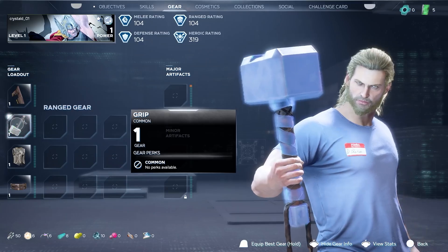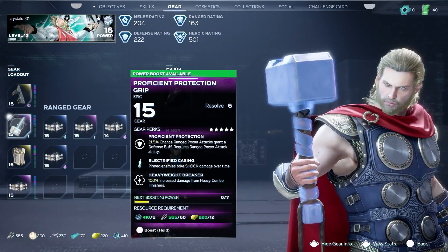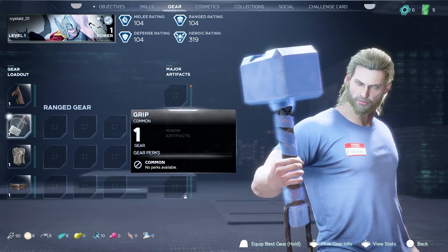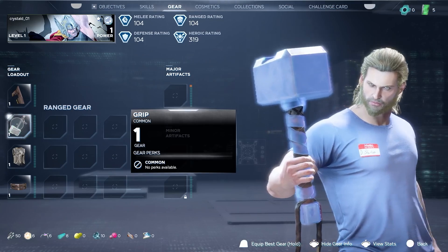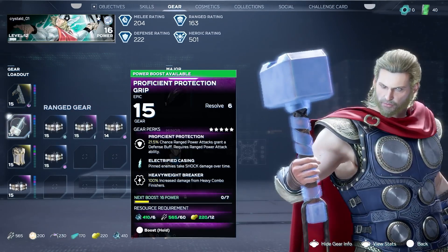Next we get a look at base level Thor before seeing his level 16 version. Before we talk about his gear, I do want to point something out. Even though his outfit changed and there is a blue outline around the hammer, gear does not change the appearance of our characters. The blue outline is just showing that the gear is for Mjolnir's grip, and I want to emphasize that outfits are the only thing that change your look.